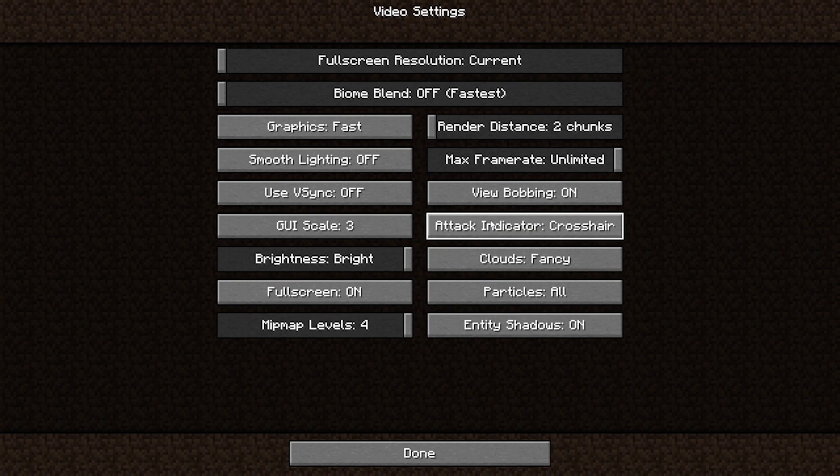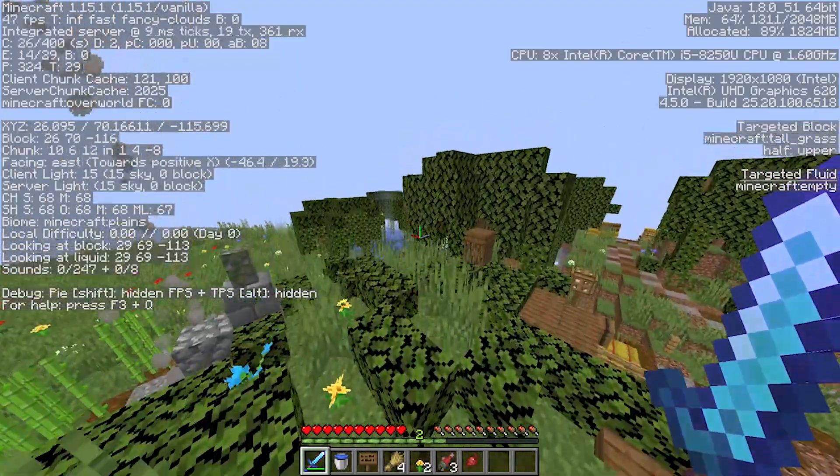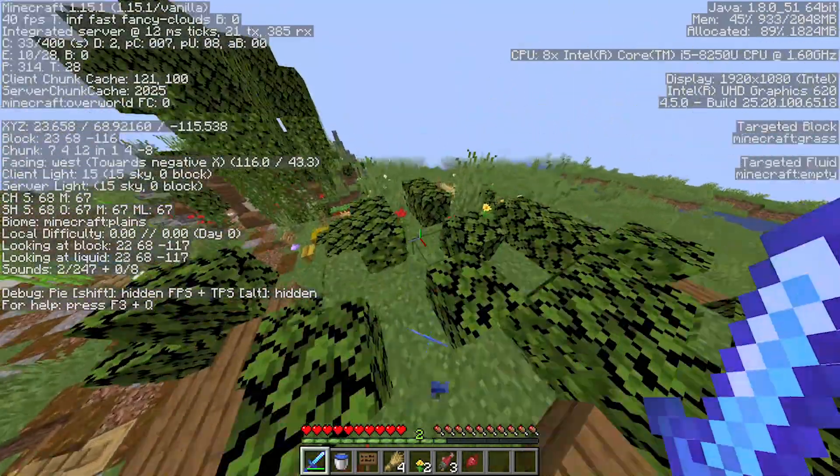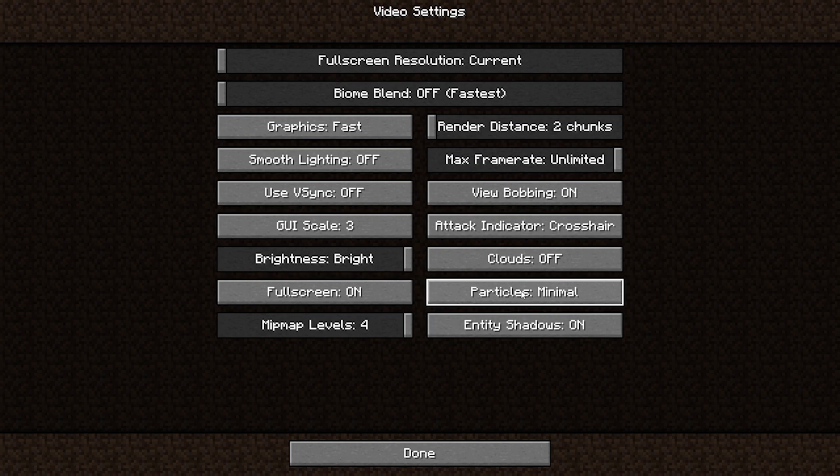Attack indicator does not affect performance at all — keep it on anything. Now for clouds: if you keep it on fancy, the clouds will look 3D with height, length, and breadth. If you keep it on off, the clouds will not be there but this will give you the maximum possible FPS. If you keep it on fast, the clouds will be there but in 2D — flat clouds — which affects performance a bit but not by a lot. Keeping it on off is the best choice.